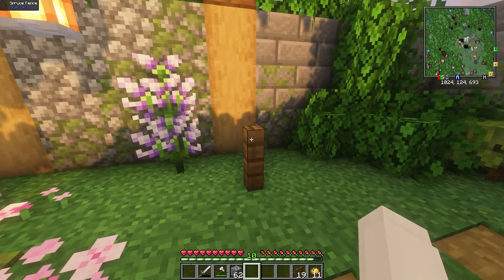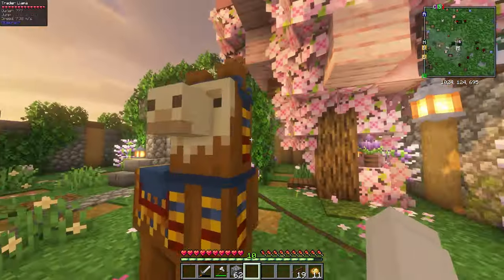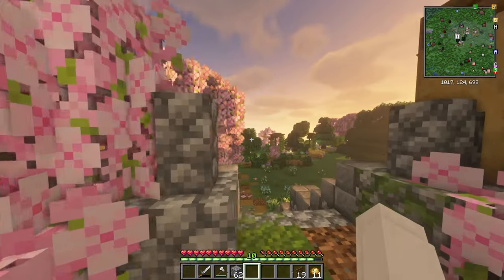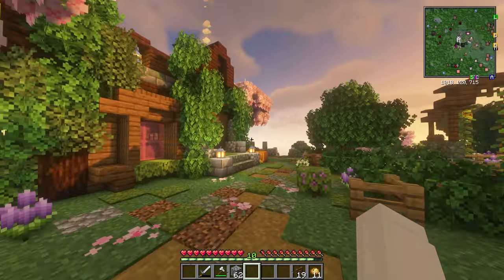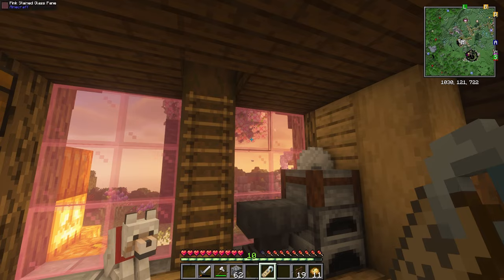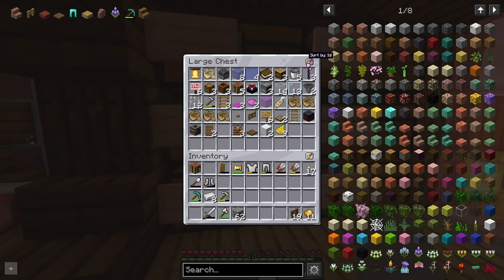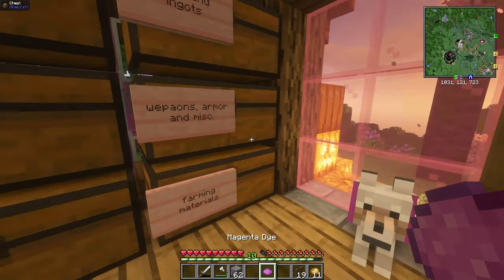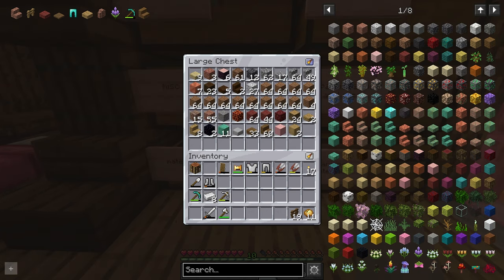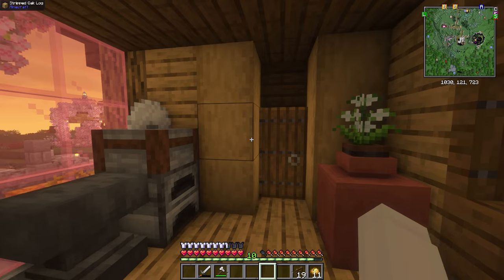Let's put the llama by the tree — nothing can harm it there. I wonder if I can put a name tag on it. Speaking of, I finally have an anvil and a name tag for our cute little wolf! If you guys have any name suggestions, definitely leave them below. I've been saving it so I can ask you guys, and I'll choose a name next episode if we have a good amount of suggestions.